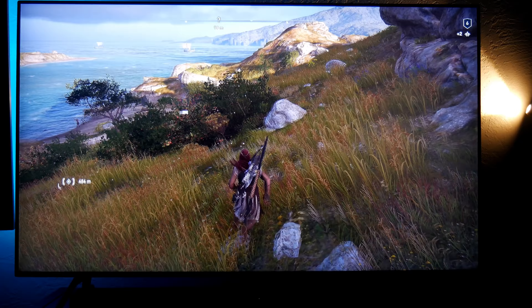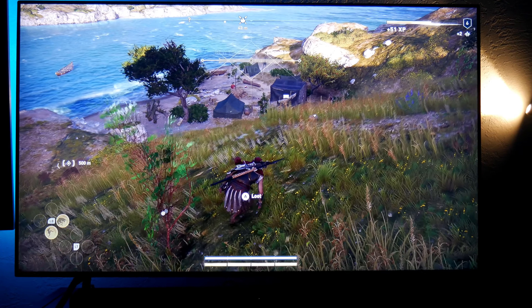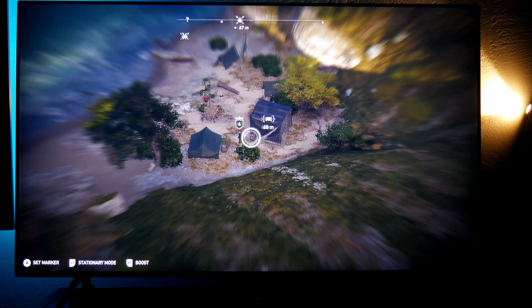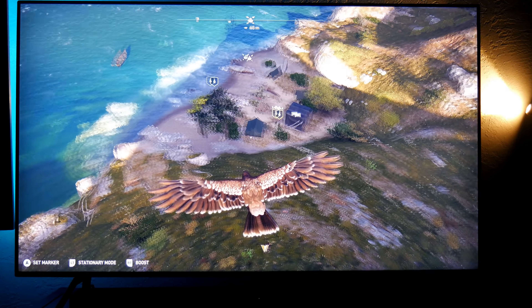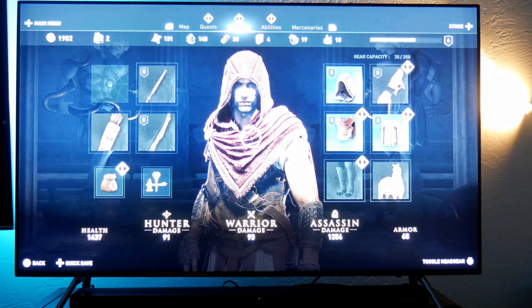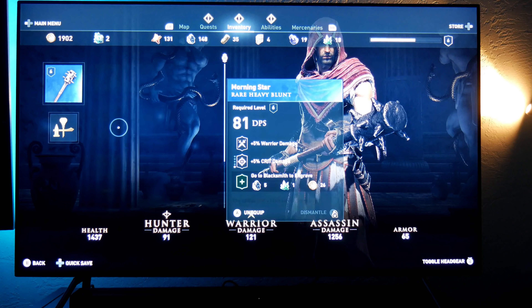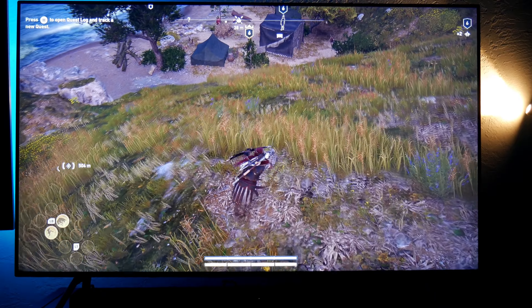Now I'm jumping into this other area where I'm gonna find some more bandits — another bandit camp. By this time I already have some new weapons. Before I do that, I usually use my Icarus, my trusty eagle, so I can check out how many people I need to get rid of, if there's any treasure. This is very similar to Assassin's Creed Origins. Over here I got this new weapon — it's a heavy blunt. I just wanted to see how effective this is.